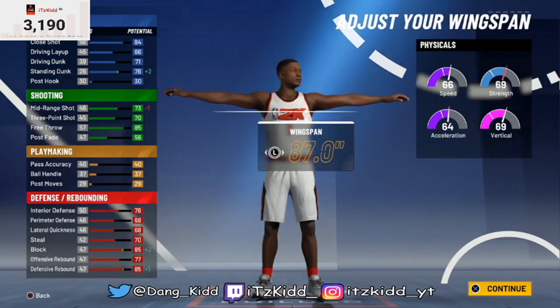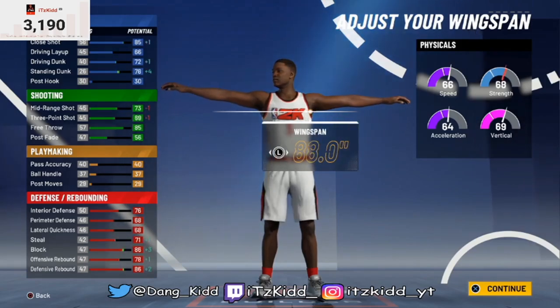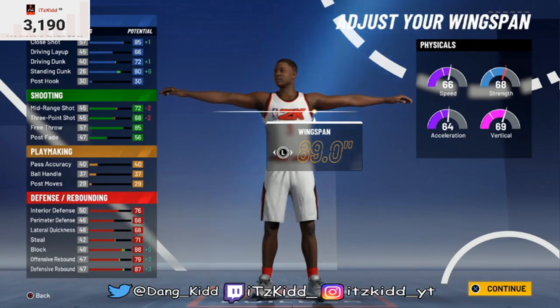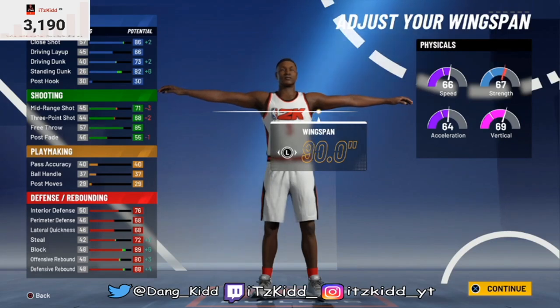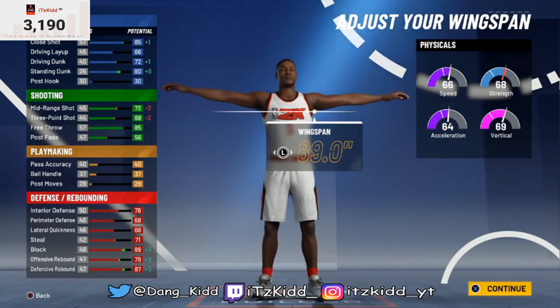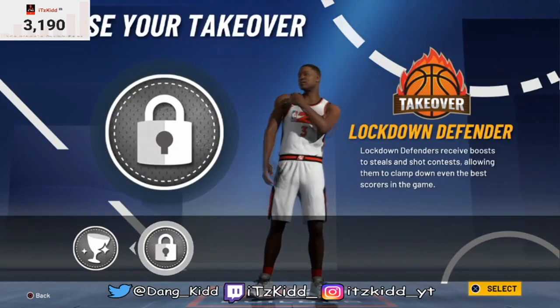You also have to consider that with the plus-four you get for reaching 99 overall, you'll get those stats back. For the sake of this video, we're going to keep the wingspan at 89 — you can go 89 or 90 — and then we're going to choose the lock takeover.